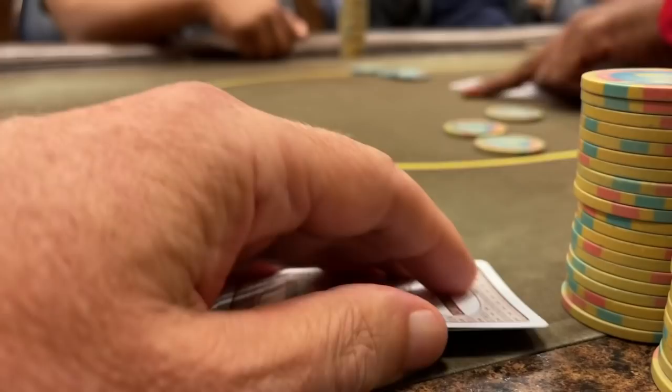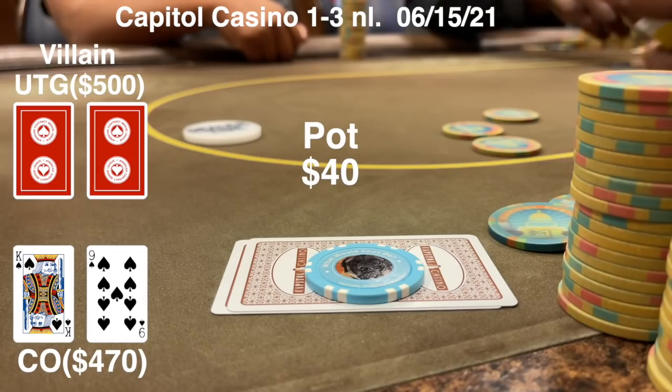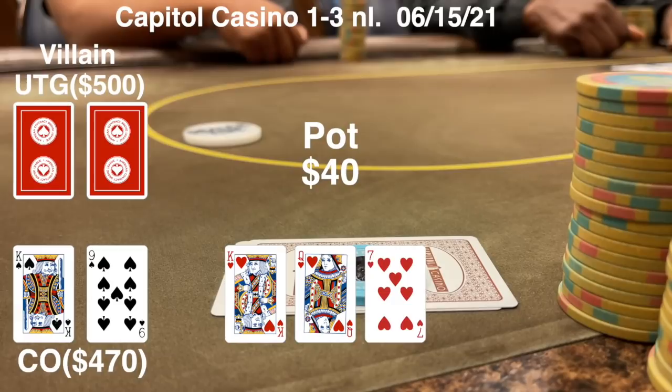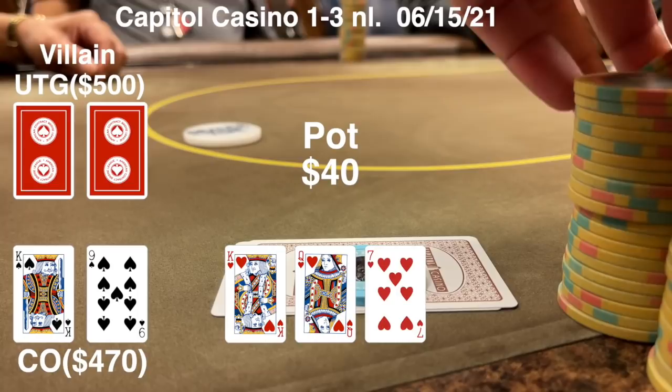There's two 1-3 games going. I jump into the force move game and it looks like a pretty good game. I pick up King-9 suited in the cutoff. There was a $6 straddle and someone did a min-raise to 12. I just put in the call, so does the straddler. We go three ways to a flop of King, Queen, 7 - all hearts.